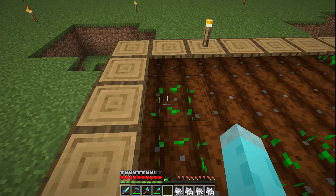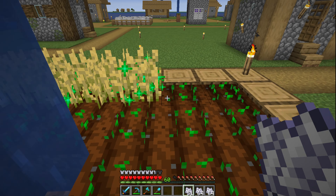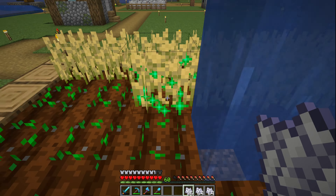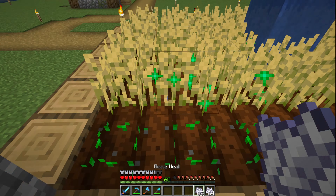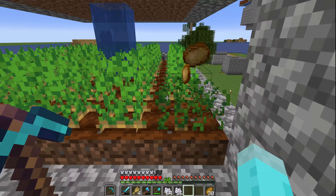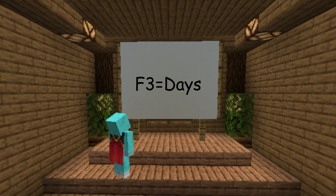With my tree farm up and running, it was time to finally trade my excess sticks for emeralds — one fletching table, one kidnapped villager, and one bad decision — which meant I would need to get a whole new fletching villager. But I'm not bothered to do that. Instead it's time to start my next project: the day counter.